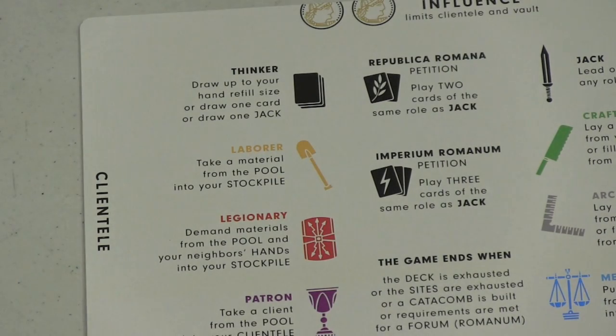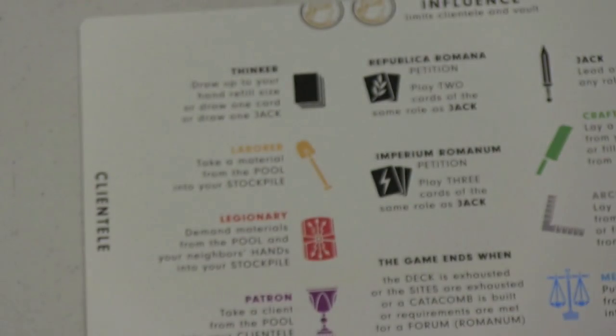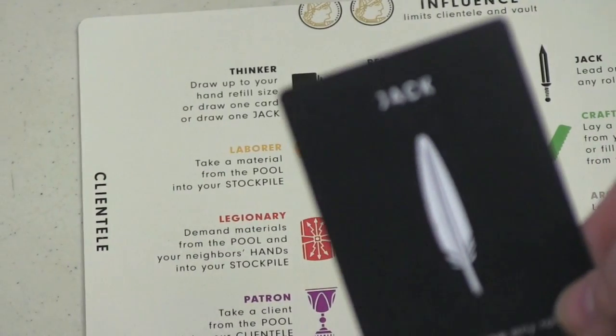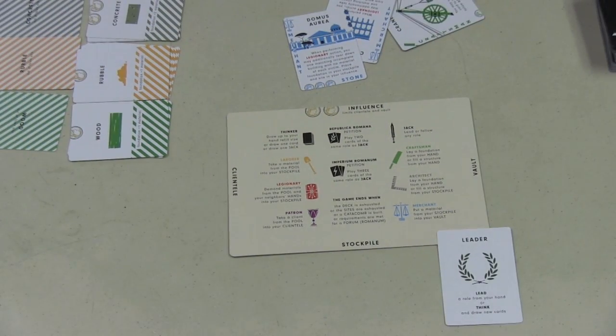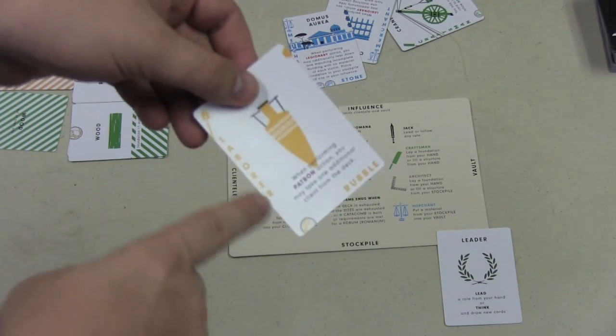On your turn, there's a leader to see who the leader of the game is, and each person is going to have a handful of cards, as well as players will start with a jack that they can use as the game progresses — it's kind of like a wild card. Each player has the opportunity to be the leader, and when you're the leader, you can play a card as the role that it is.